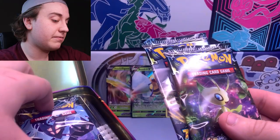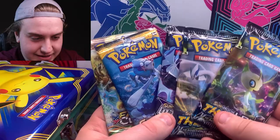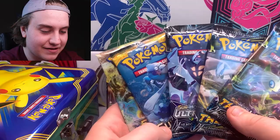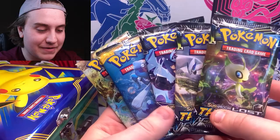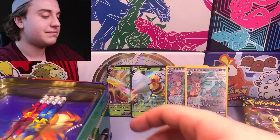So we actually got Ultra Prism instead of Burning Shadows, which is honestly a little better. Interesting that we got two Lugia pack artworks — one from Fates Collide and one from Lost Thunder. Some really cool sets in here; it's super cool to pick this up since Sun and Moon packs are quite rare to find today.